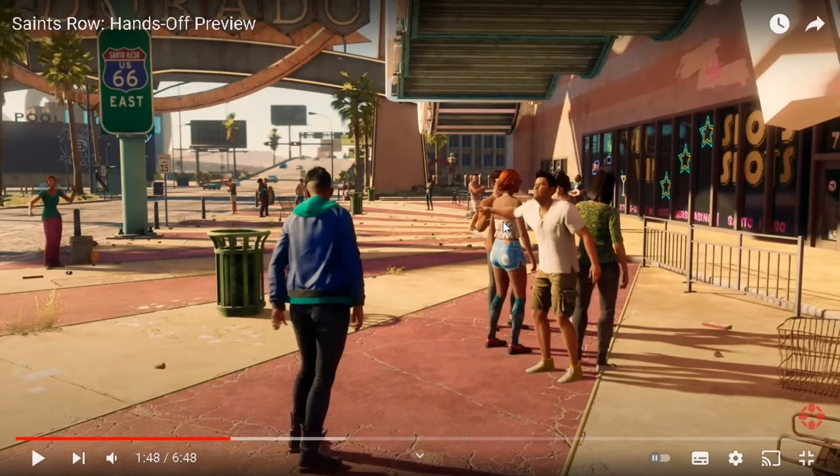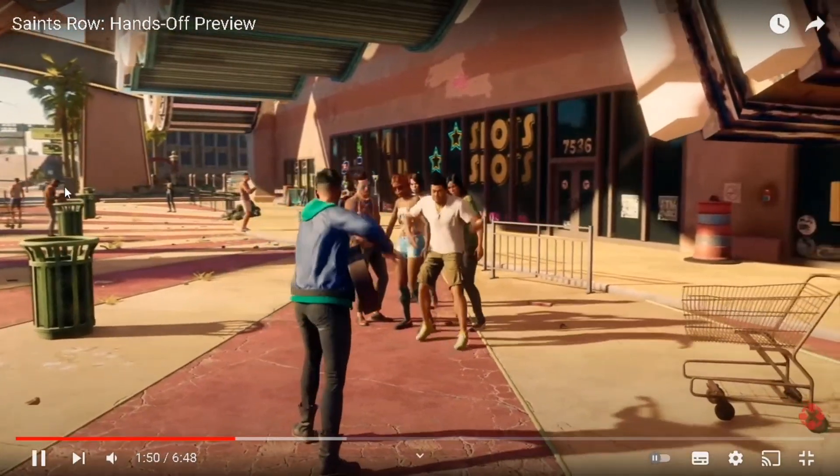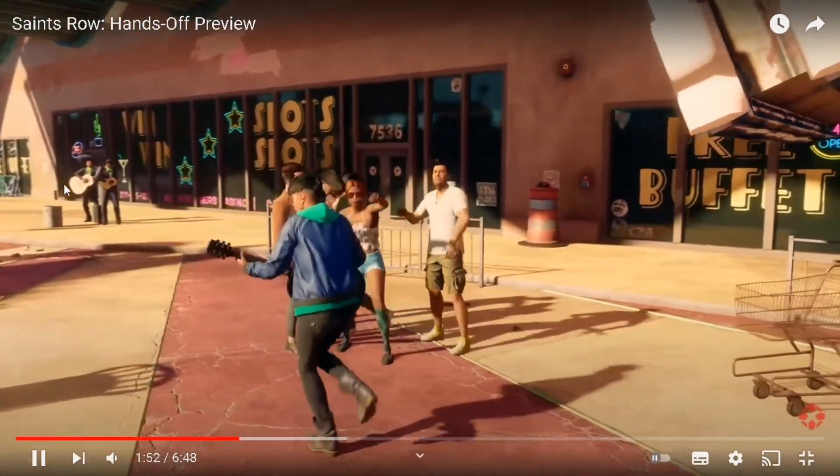One concern I have is the draw distance — I'm seeing cars pop in at the back. The draw distance doesn't seem fantastic. However, from what I'm seeing, the further away cars do transform into closer cars rather than just fading in and out of existence. They seem to gradually transition into the real cars, but the pop-in does seem quite close.